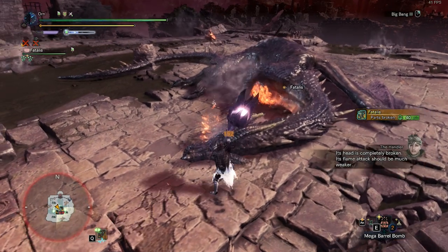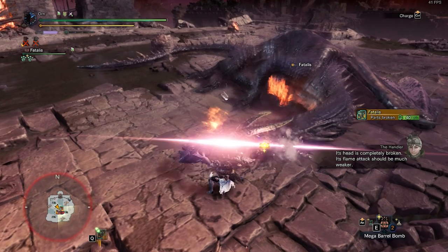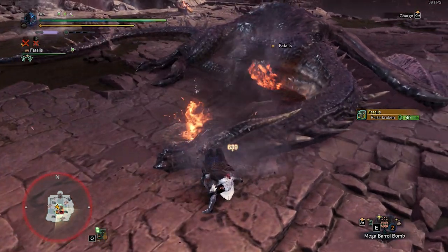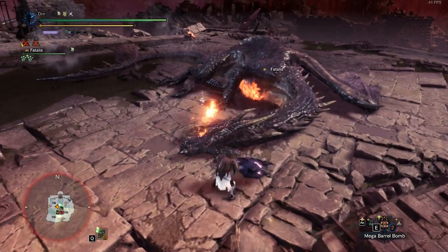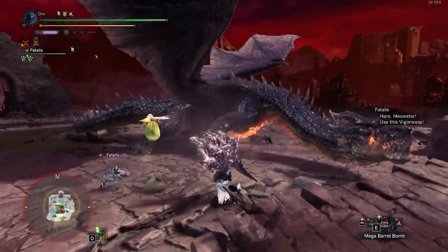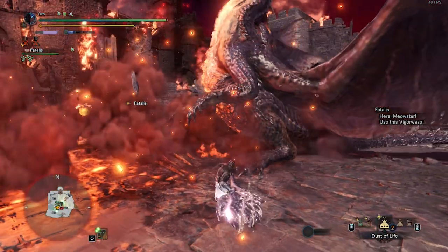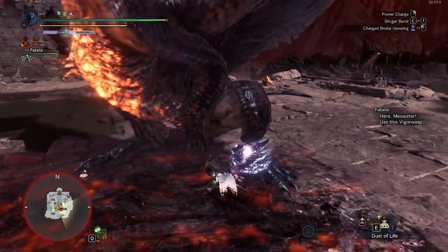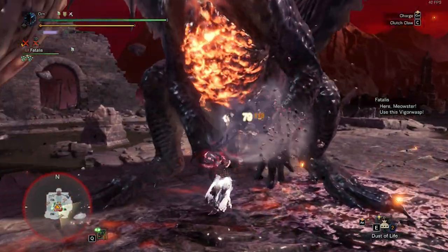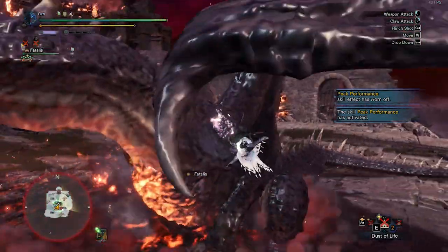After the second Head Break, you can either return from Quest or continue to solo Fatalis. I really prefer to solo this Lizard for more rewards, because it's such a waste to return only for one Evil Eye. In Phase 3, Fatalis can do Spinning Flame Thrower, Triple Burst Fire, more Ground Flames, Snap and Drag, and Rush Attack. Other than that, it's the same as Phase 2.